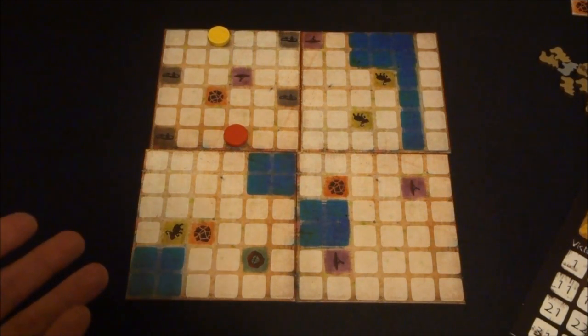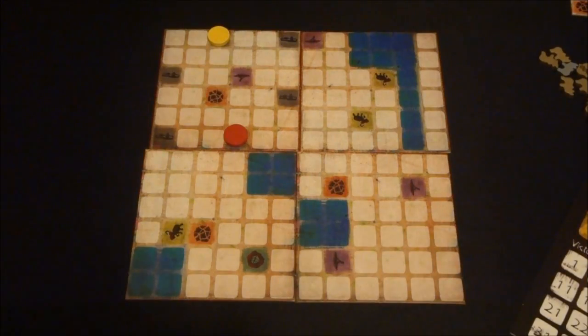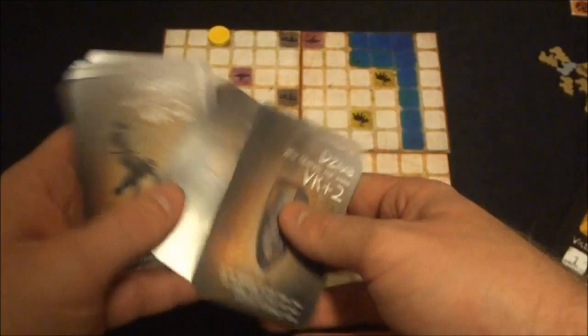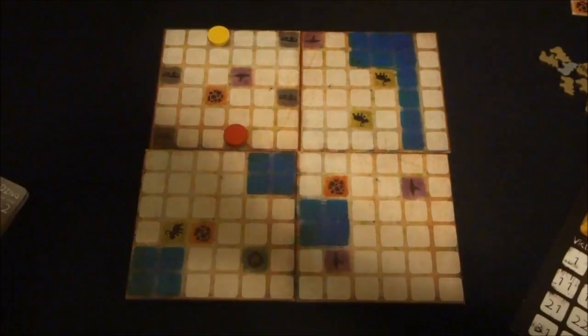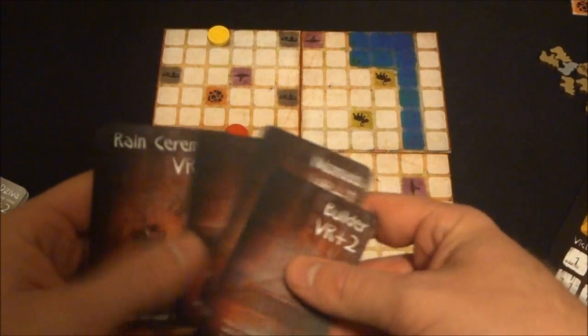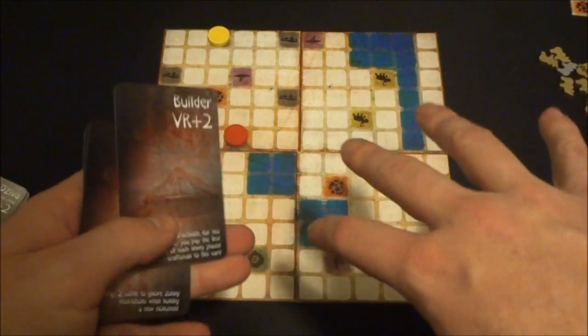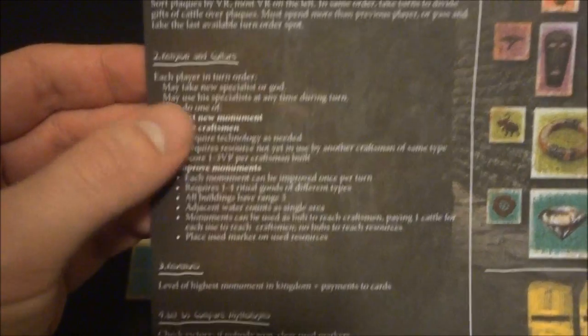After you bid for turn order, you go into the main phase. Each player has a player aid showing the technology tree for the different craftsmen and a quick outline of play. On your turn, the first option is to take a god card — you can only take one, and once you take it you're locked in. It's not required, but you want to think carefully about what strategy you'll use. Instead of or in addition to a god card, you can choose a specialist, which you must immediately use that turn. Then you have three main action options: erect a new monument, place a craftsman, or improve an existing monument.